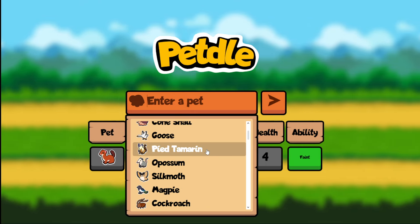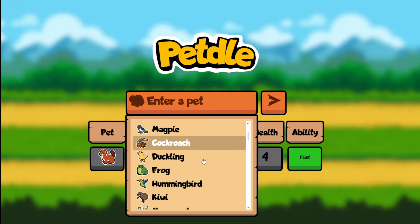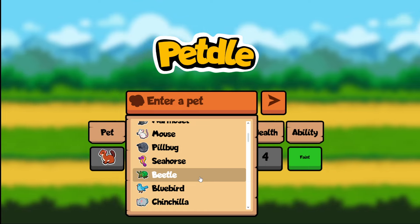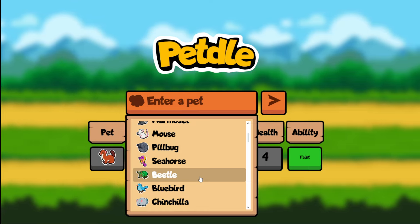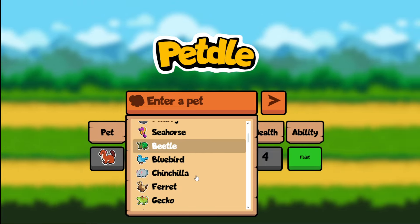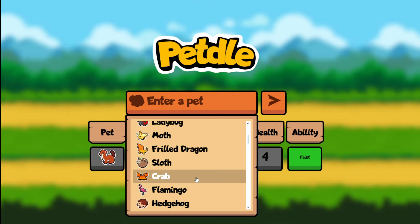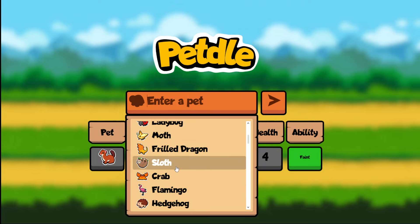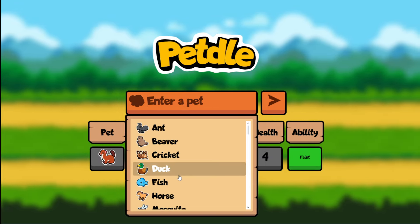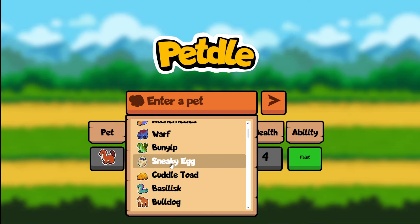Pied Tamarin is a 1-attack faint pet — we are looking for 2-attack or 4-attack, so that is not it. Beetle is a start of battle actually, not a faint pet. You might be confused because it gains honey, which technically makes it a faint pet, but it gains honey at the start of battle so it is not a faint pet itself — a little bit deceptive but we are not going to be confused. And that is actually all of the tier 1 units. We can try the Sneaky Egg.